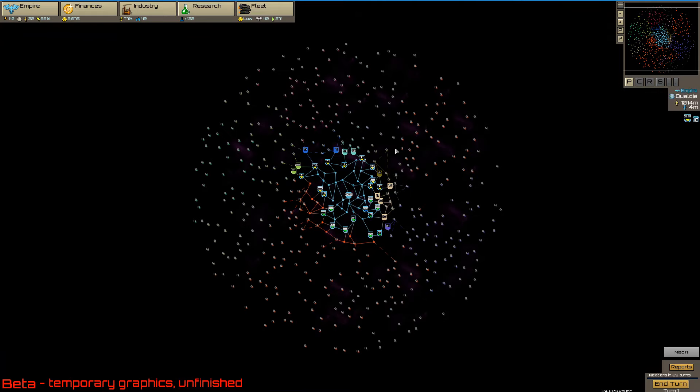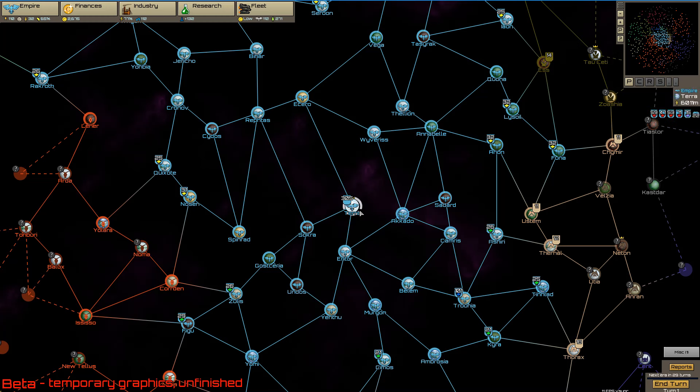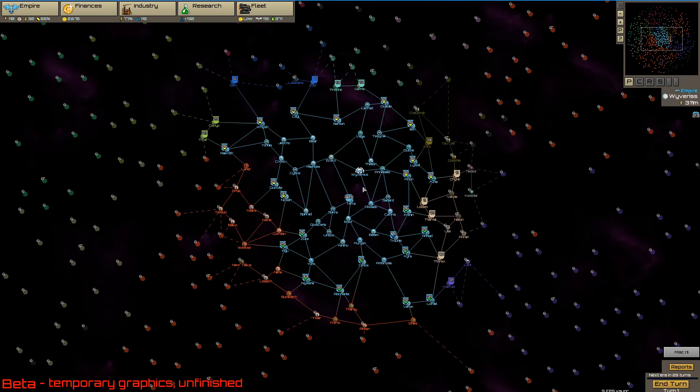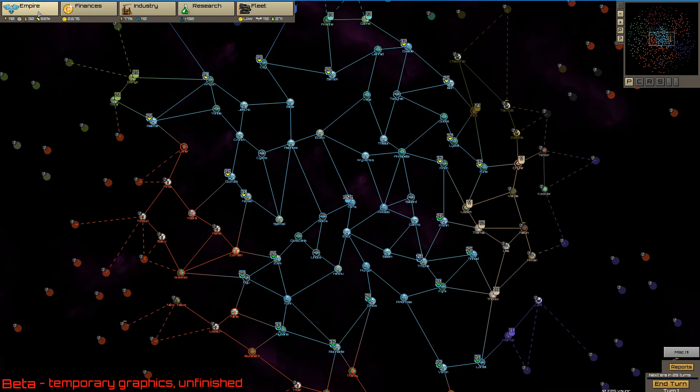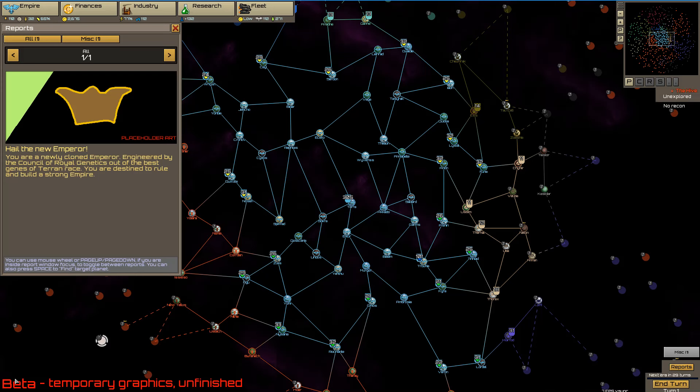This is the galaxy map. We start right in the middle and we start out as the Federation. We start out in Terra — that's our home planet and our one and only shipyard. That is another interesting thing about the game: you only have one shipyard, you can only build ships here and you have to send your fleet out. You can see down here it says 'beta temporary graphics and unfinished' — some of these graphics are still placeholders.